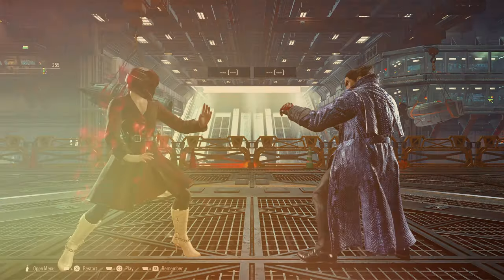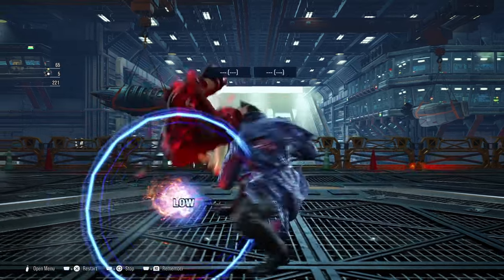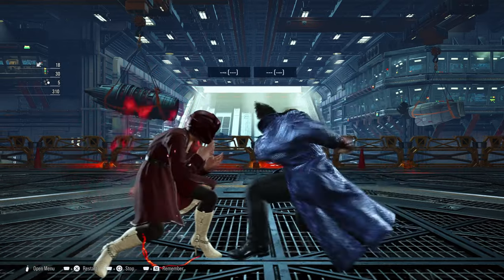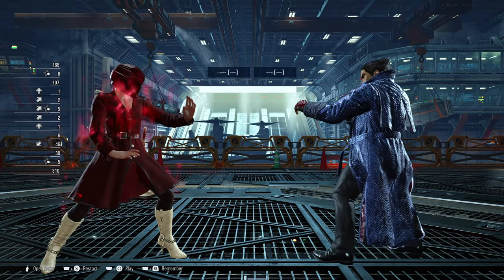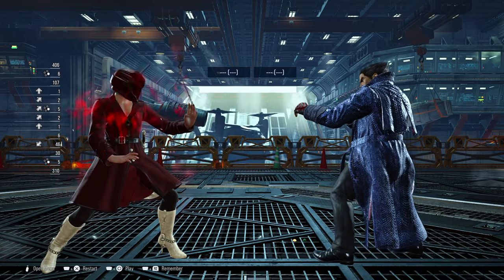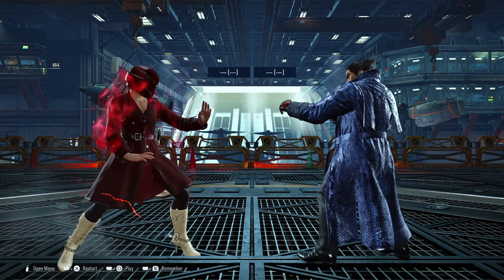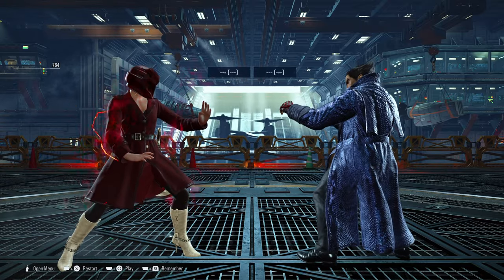The next move is the Hell Sweep. The Hell Sweep is very minus on block — it's a low, so if you do manage to block it, you get a free hop kick or a launching move. One way to beat this move is to sidestep or sidewalk it to the left. I recommend sidewalking it instead, as sidestepping has to be very precisely timed to step the move away.